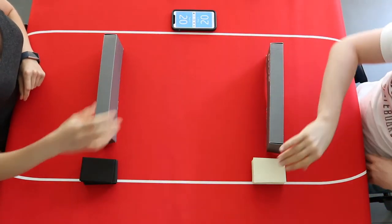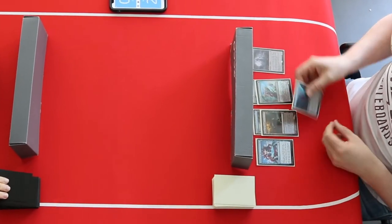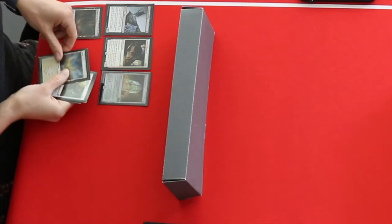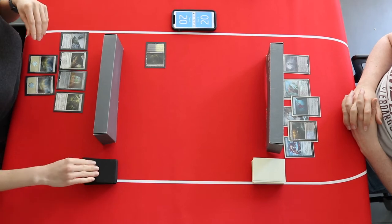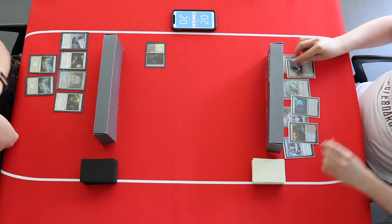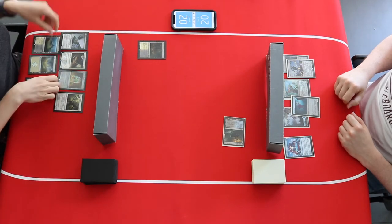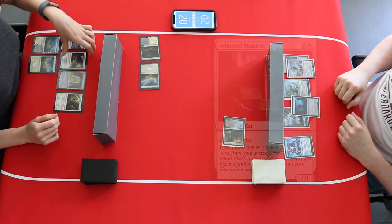Rock paper scissors to see who's going to start. Looking at the Eldrazi hand: some lands, some small creatures, some library manipulation, and a big Eldrazi as well. The Cats have lands, some cats, and already a card that makes cats stronger — the Icon of Ancestry. Both players start off with a Temple, and the first creature to hit the battlefield from the Cats is an Adorned Pouncer.